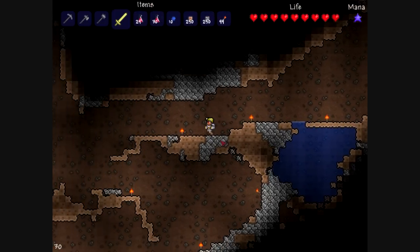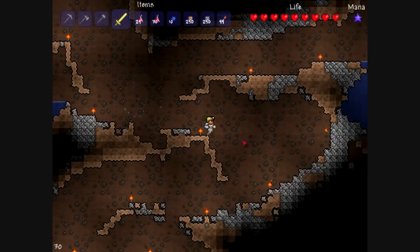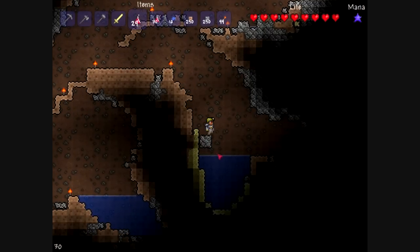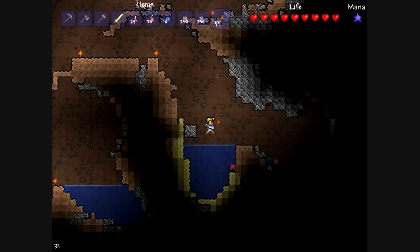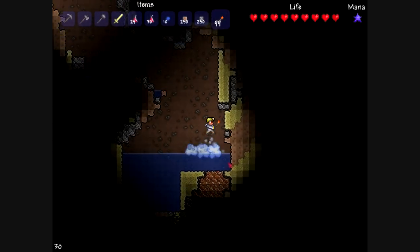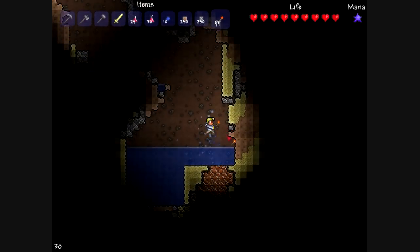I have 180 health because I found four crystal hearts in this cave so far. I found the water pit — it's over to the right and down here. See, there's gold down there which I really want.